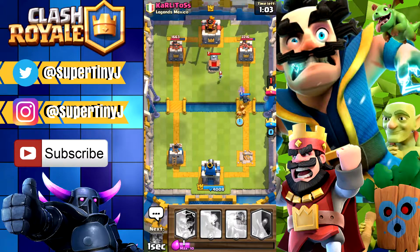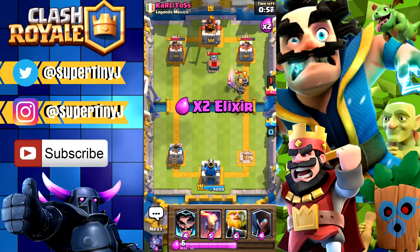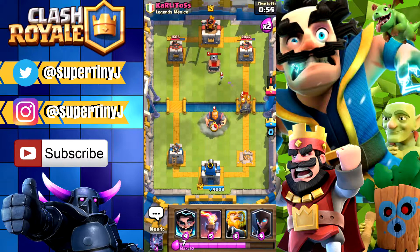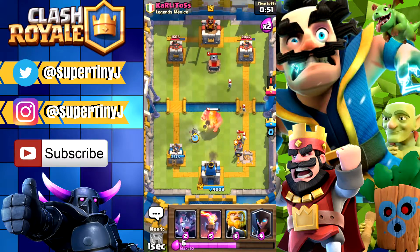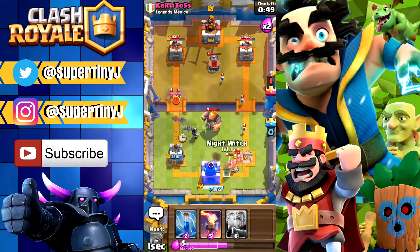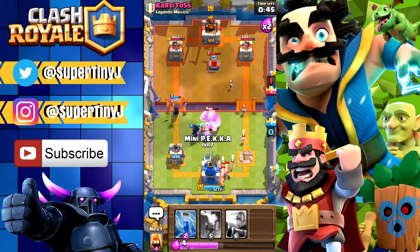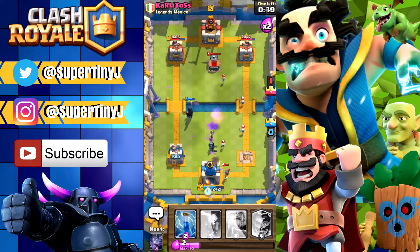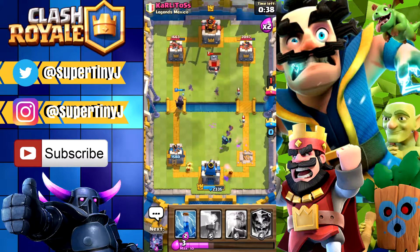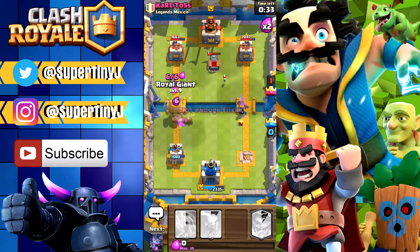His log is doing a tremendous job, so hopefully he doesn't have his log — yeah, he doesn't have the log right now. I'm gonna go ahead and put the Electro Wizard right there. I'm putting down the bats as well, putting down my Night Witch to take care of this. We should be okay over here; we might have to defend just a little bit on this side. We don't want to get three-starred, and we might be able to pull this off if we can get our Royal Giant out in time.